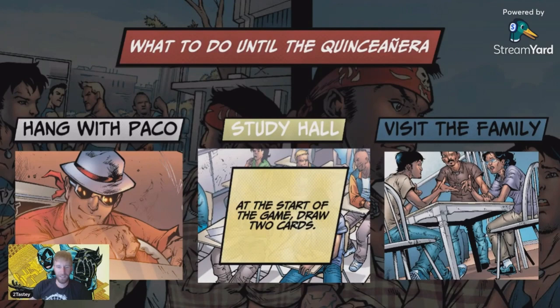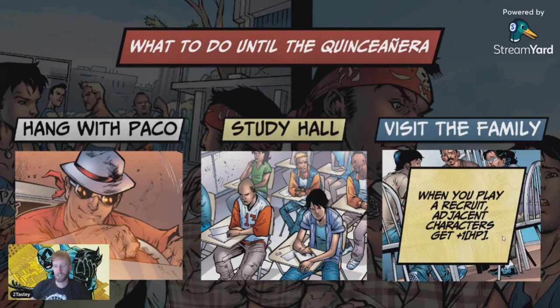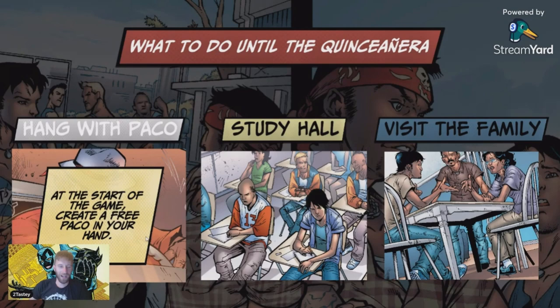Study hall — start the game, draw two cards. When you play, you recruit adjacent characters and get one HP. Create a free Paco — but we're just riding with Paco.